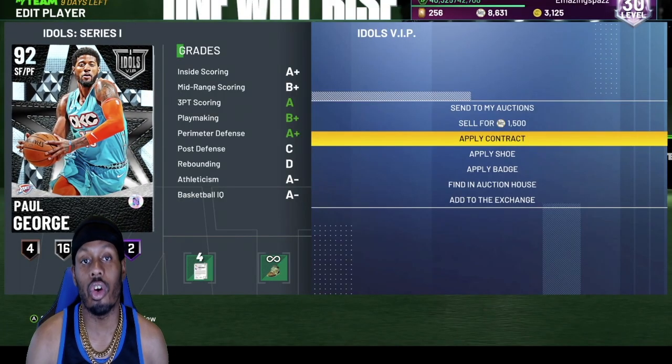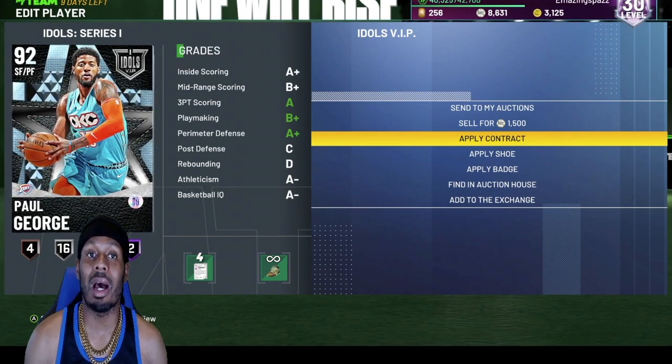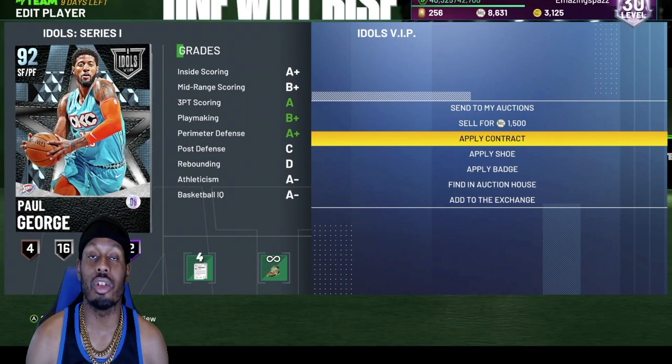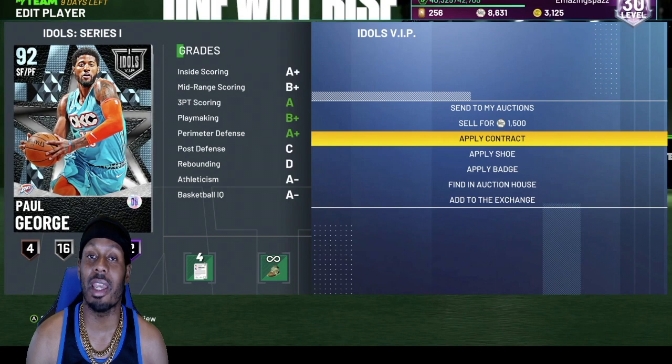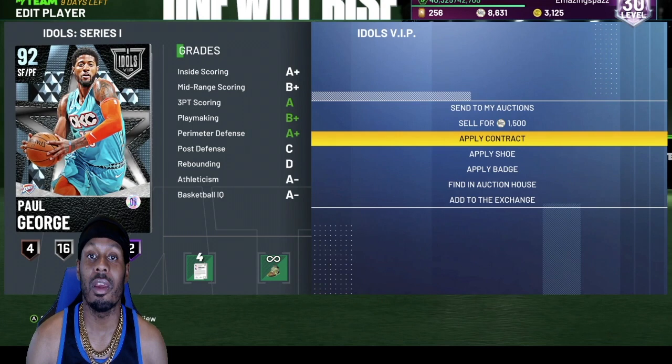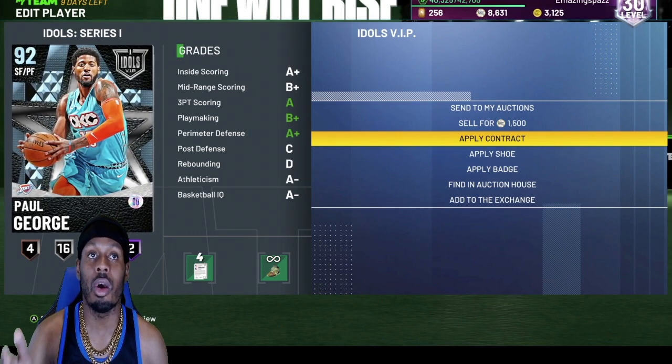Paul George. A lot of people hate this card — I don't know why. You could run this card at the power forward position. If you badge him up, you can get the post-lockdown move gold badge and nobody can do anything. This card could shoot, play defense, take it to the hole. This card is top five, dead or alive, MyTeam card. You must have this card — this card could do it all.